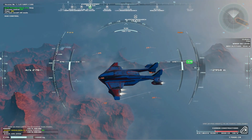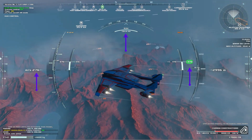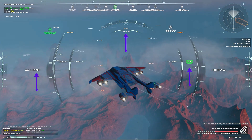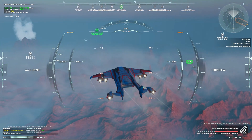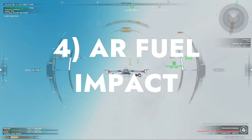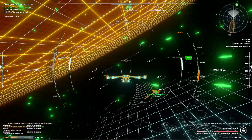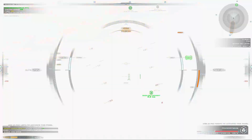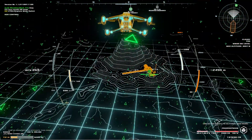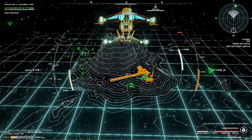Likewise, higher altitudes mean less air resistance. You can check the head-up display to see how much distance you can cover and how long you can remain in the air given the current speed, altitude, weight and other factors. Note that flying in AR mode dramatically increases your fuel consumption. There are upgrades to reduce the impact of AR on fuel use, but in any event it's best not to use AR when you don't need it, especially on flights where you're getting close to the margins on range.